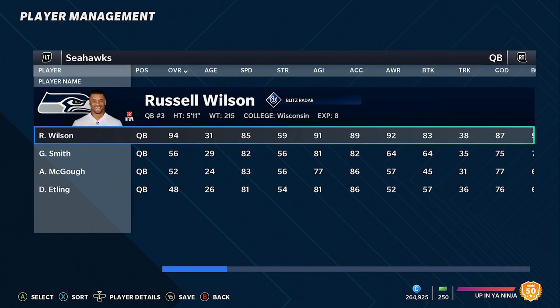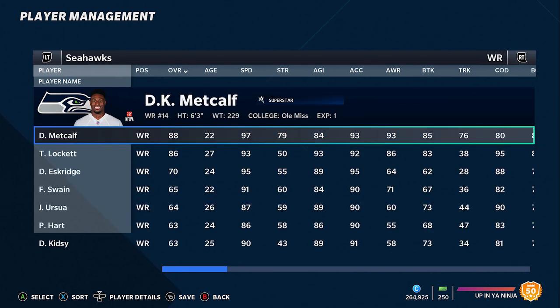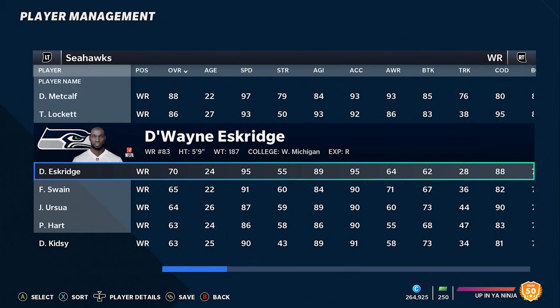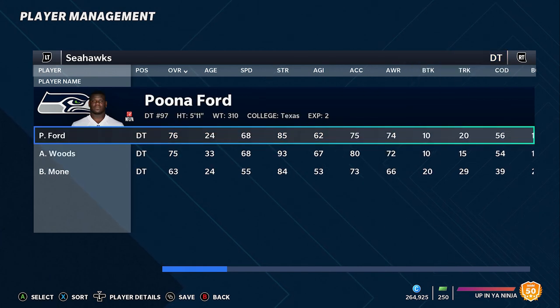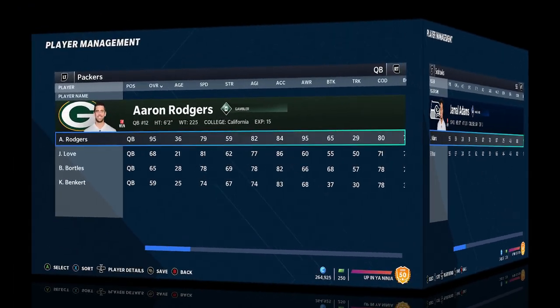At number 7, the Seahawks. Russell Wilson is one of the best quarterbacks in the game — love his mobility. Chris Carson is a great power back. The receiving core is really where they stand out: DK Metcalf is basically Calvin Johnson right now, 97 speed at six foot three, an absolute monster. Tyler Lockett is also really fast, and they drafted Dwayne Eskridge who looks like a 95 speed guy, giving you at least three elite speed receivers. The defense is spotty but they have good pass rushers in Kerry Hyder and Dunlop, Bobby Wagner is one of the best linebackers in the game, and Jamal Adams is one of the best safeties.